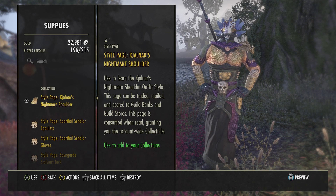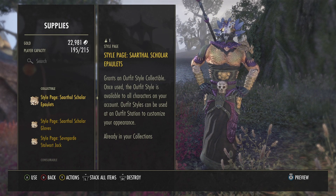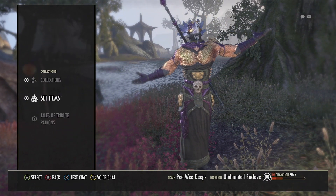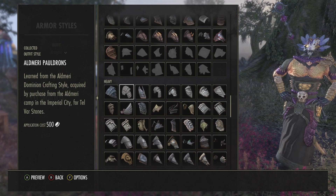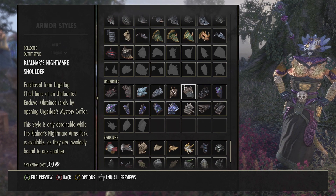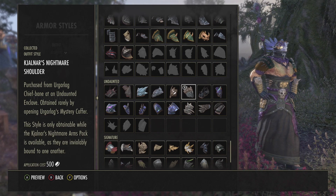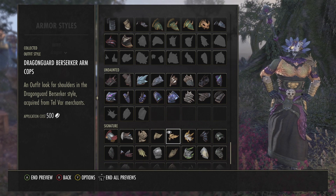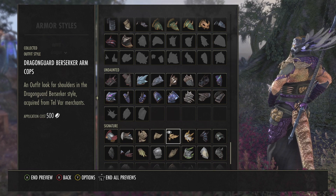We're going to use that style page right now. This is the Yalnar's Cajolner's Nightmare, so I'll go ahead and use it. Added to shoulders! We can even go look at it — go to Collections, then Armor Styles, and it'll be here at the bottom. Yep, this is it. If I preview it... it looks real similar to what I'm wearing. I like my current shoulder — the Dragon Guard Berserker Arm Cops. If I do a preview — solid gold! I dyed it myself, so yours may not look like that.